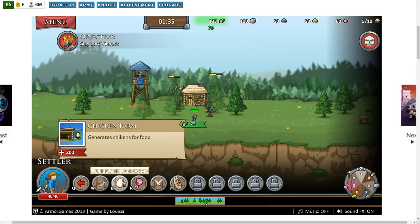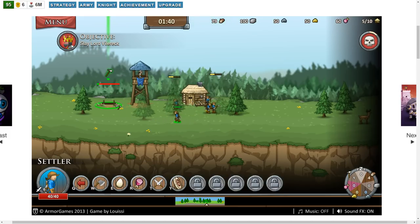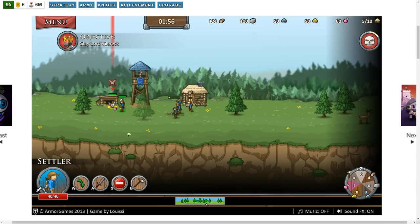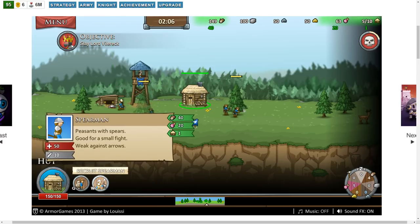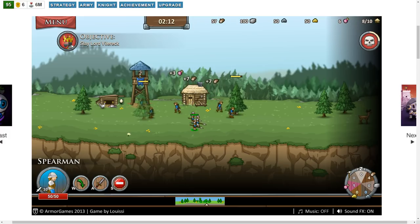Let's go with a chicken farm — it costs 75 wood. I'll put it maybe over here. I don't know if that food is automatically generated or if I have to actually slay chickens. We'll find out. There's the chicken — so I'm guessing this building will periodically spawn chickens and we just slay them for food. Let's get a few spearmen.